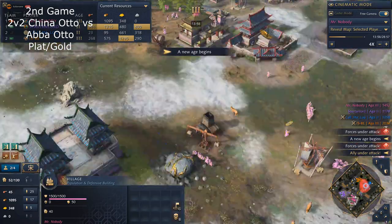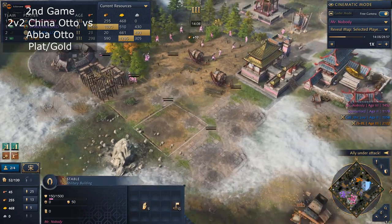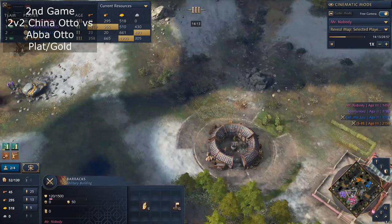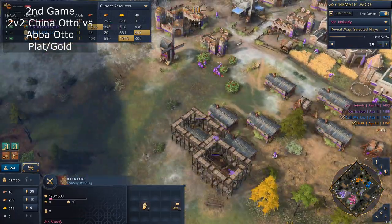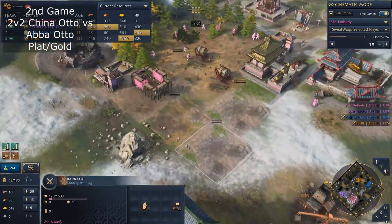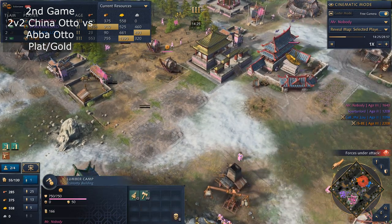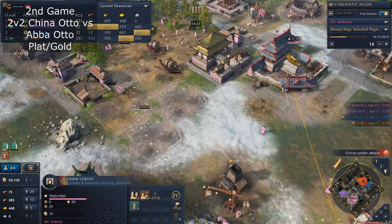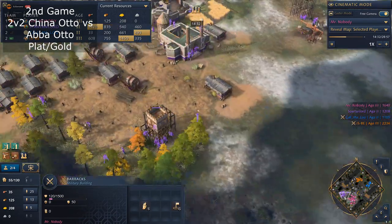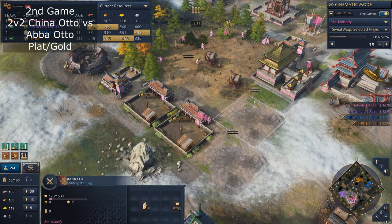Now he brings in some Sipahi Horsemen. Does he have his archer ball though? He lost his archer ball. You probably need to tell him what you're going to play. If you put down three stables and two barracks, you're probably going to play melee — either stables for Knights or a mix. Knight-Infantry.